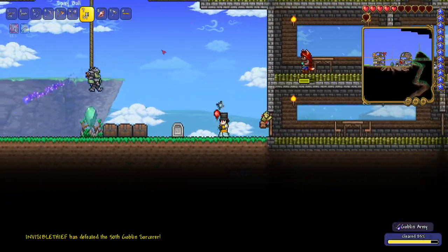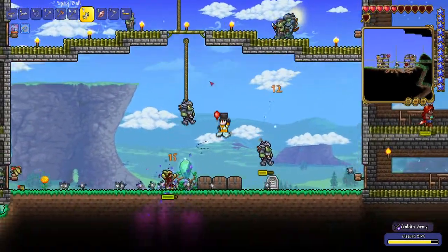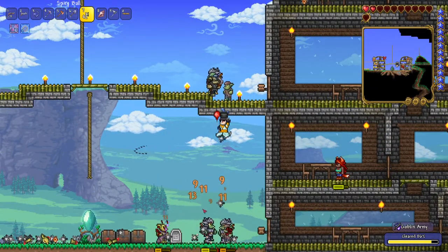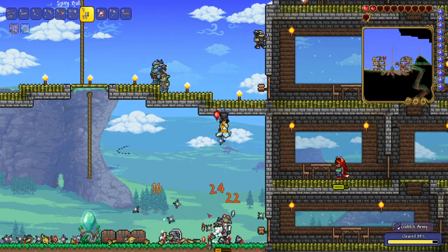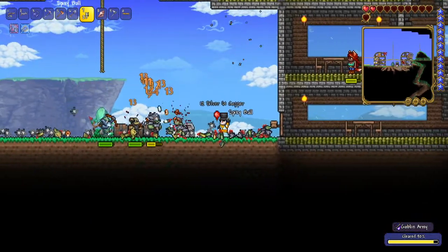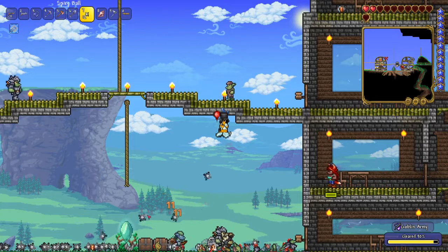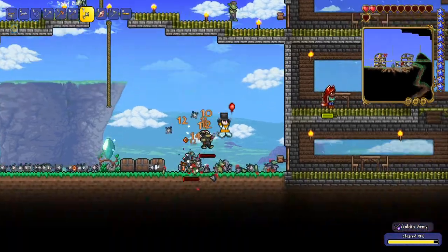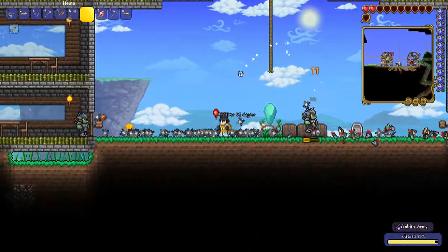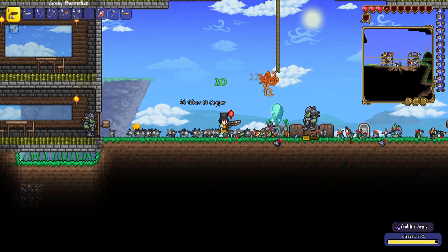Let me throw a couple of these around the place to hopefully take out some of these enemies. Let me hop up to try and do damage on an aerial attack. I do not need those goblin archers to take me out, because I've already had enough trouble. They've attacked town cat Tilly — they cannot take down town cat Tilly! Anything but that. I am out of spiky balls, which means I'm going to go in mano a mano.